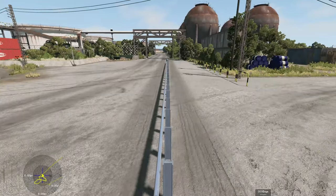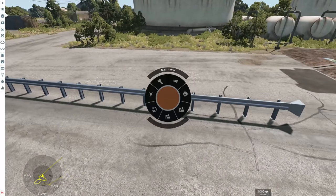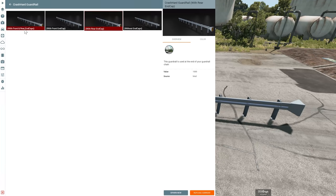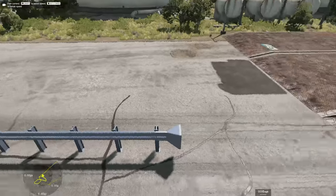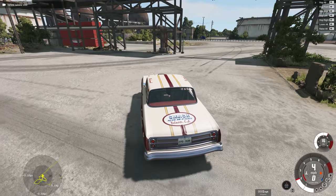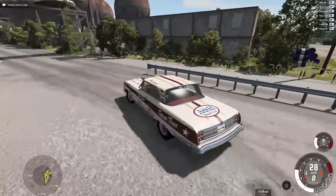If you want to know how this works, it's actually segmented into parts. If you go over to the vehicle selector, you'll see the Crash Hard Guard Rail. We have a section with the front and rear end caps, one with just one side, and one without. You can go into the parts and change them at will — you don't necessarily need to spawn up each piece individually. Pretty cool.